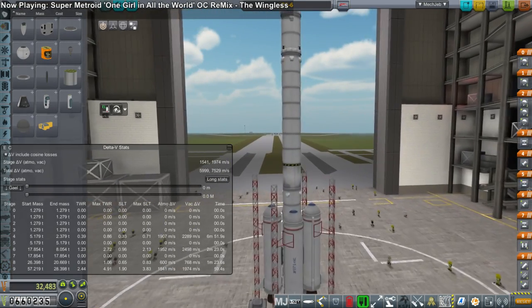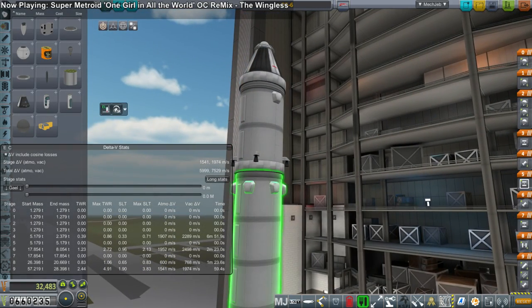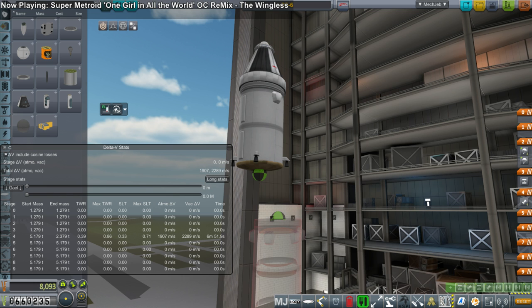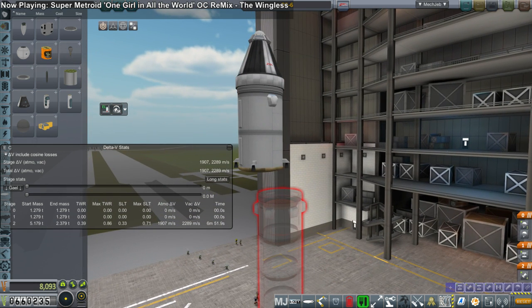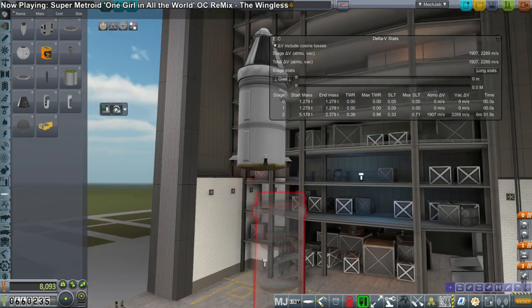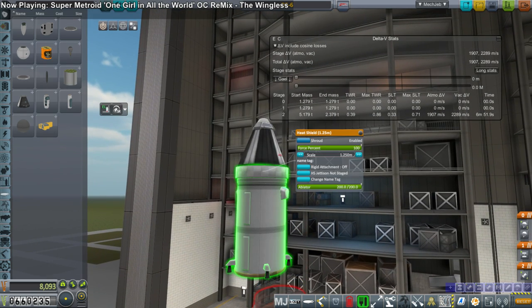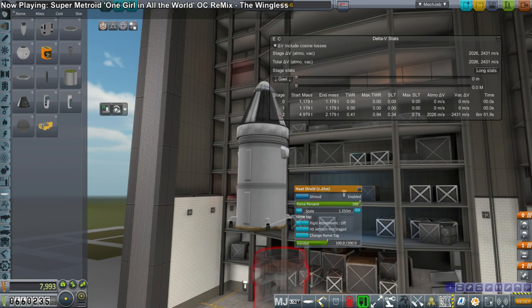In the next episode we'll turn back to launching Jeb — or whoever — into orbit, with a revamped version of the rocket we tried in the previous episode. So tune in for that. Thank you for watching, I hope you enjoyed this episode. If you did, please press like, and if you have any comments or suggestions please leave them in the comment section below. See you next time.